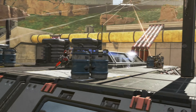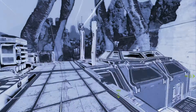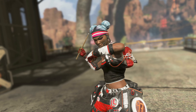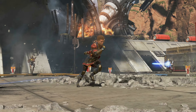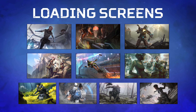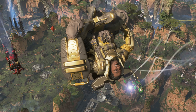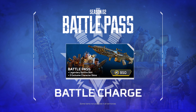Also new to this season's Battle Pass are three new content categories, each allowing Legends to further customize their experience. Earn Legend-themed music packs to personalize your in-game soundtrack. Unlock unique loading screens. And show the arena your styled-out moves with the all-new skydive emotes.